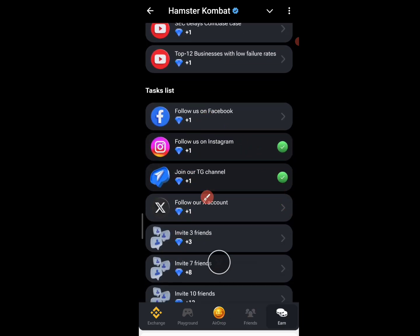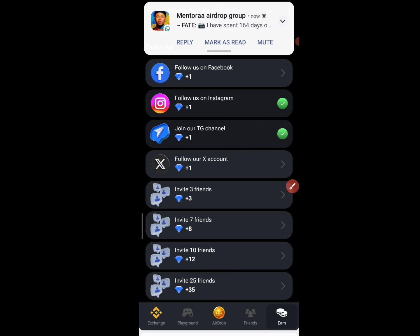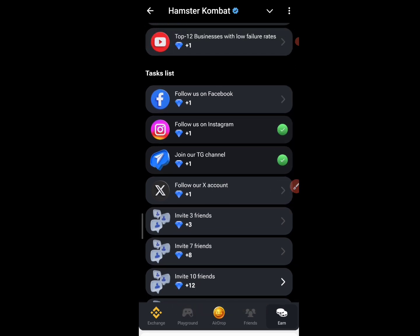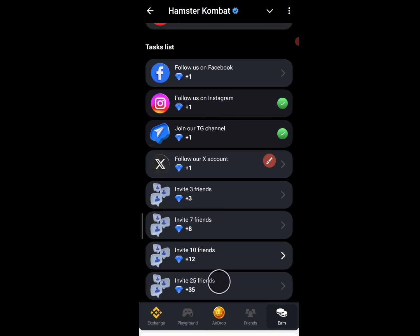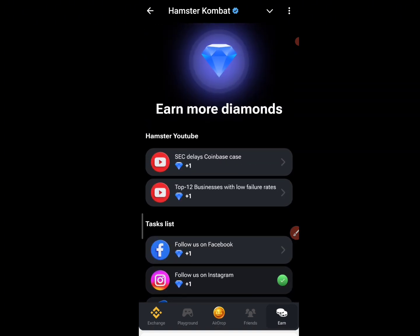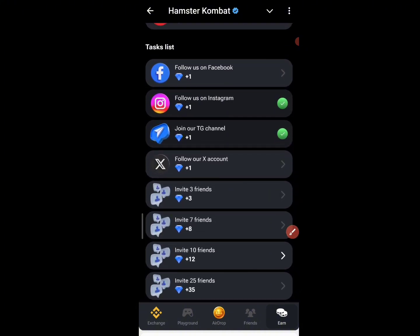For this particular account there are no friends yet. You can see all these attacks are going to be for diamond. Because I followed on Instagram, I got one diamond. If you invite a friend, you are going to be getting three diamonds. That is basically how it works.